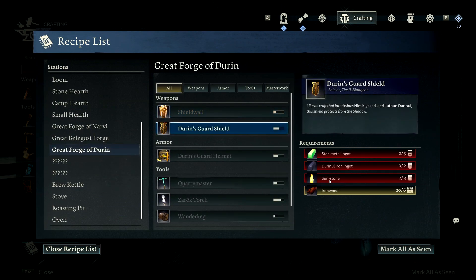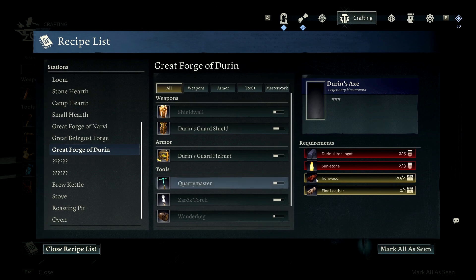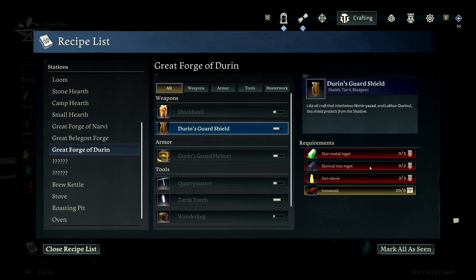We also need more Sunstone if we want to have the shield. The Endurance Guard Shield — is that better than what I have? For the helm we're gonna need more Sunstone, that's three. Endurance Axe we're gonna need three. So all together we need at least nine Sunstones, and then we need four to six Durin's Iron Ingots, plus a Star Metal Ingot — I don't know how to make that. I don't think it specifies I can make it anywhere.